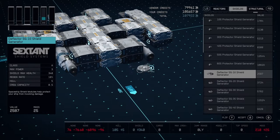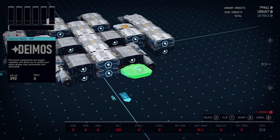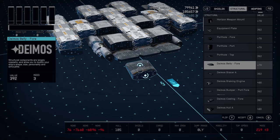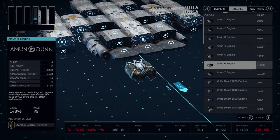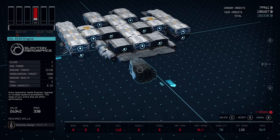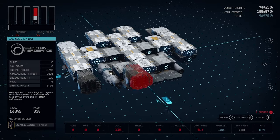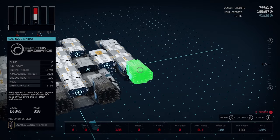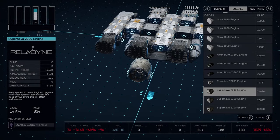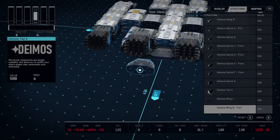Looking at the back of our ship, we've got to put our structural backs — the bellies. Put those on just to make the ship look nice, and then we can add our engines. With the engines, you have to go to Stroud Eklund. I found that he had the engines at his starport so I had to buy those and bring them back over here to build. If you know where to get those engines elsewhere, please leave it in the comments. We'll throw the engines on the back. Coming along — there's one more engine to put on but we can't put it on quite yet.